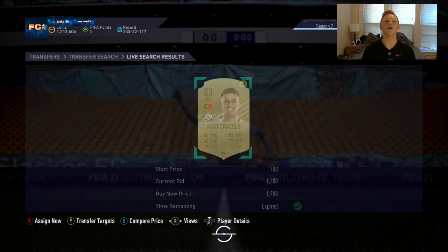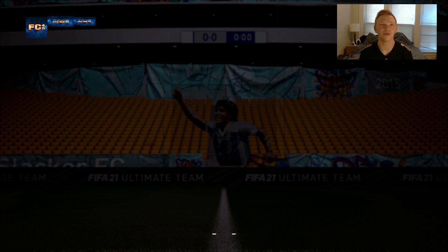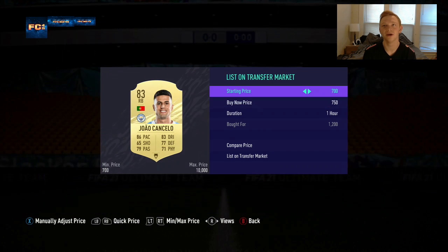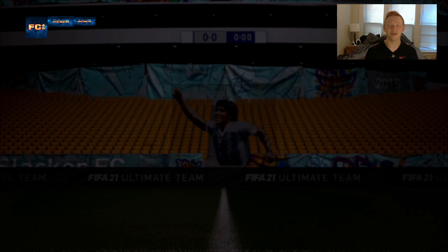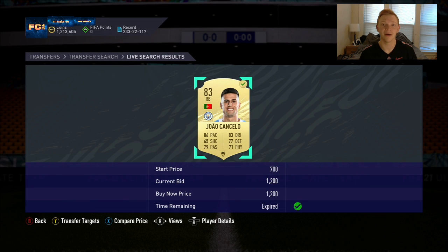1,200 — let's go! Joao Cancelo for 1,200 with a Hunter on him for some reason. Going to go ahead and list him up for 2,800 — make some good coins on him. But guys, that's going to be it for this video. If you did enjoy it, make sure to like, comment, and subscribe. I'll catch you in the next video.